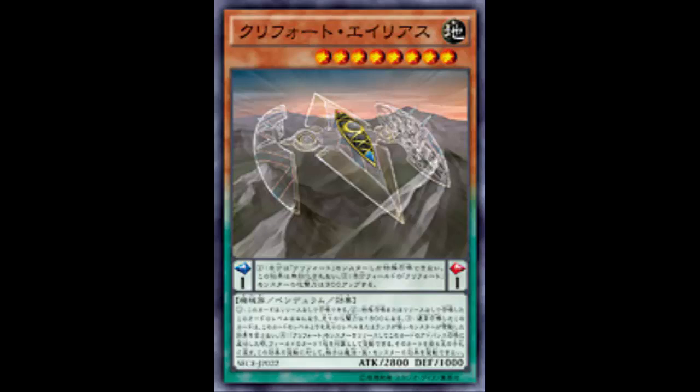I tribute two monsters and I get to bounce a card — just a card. So when I tribute two monsters I get to bounce a card on the field back to the hand. What I was thinking is: you could pendulum summon, tribute summon this guy, and then put your Tool back in your hand and search again. But for a double tribute he's really anticlimactic — that's something I'd expect for maybe a Level 5 or 6, not a Level 8.